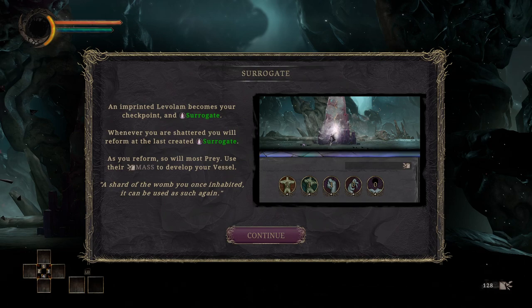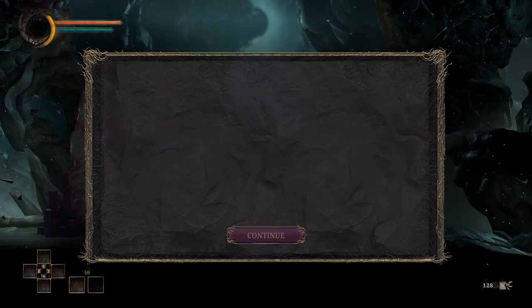An imprinted level — we're probably going to call them bonfires, let's be honest — becomes your checkpoint, your surrogate. Whenever you are shattered, you will reform at the last created surrogate. As you reform, so will most prey. Use their mass to develop your vessel. The shard of the womb you once inhabited can be used as such again.